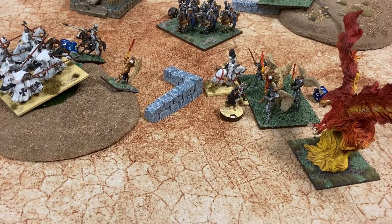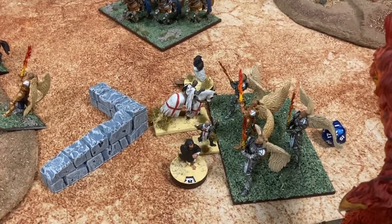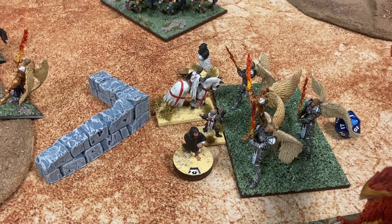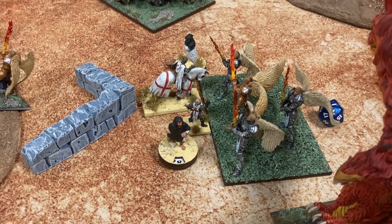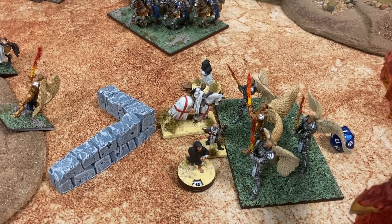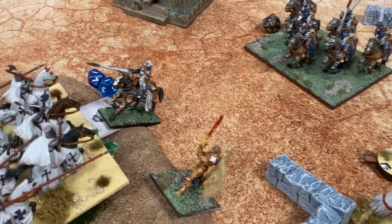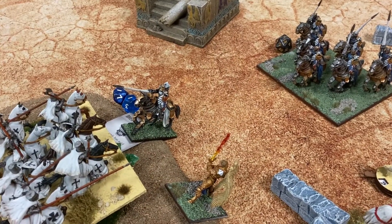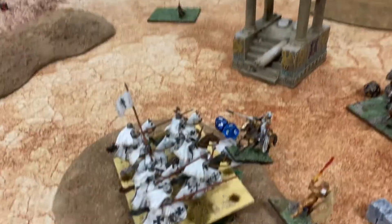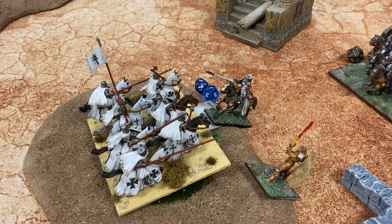Turn five for the Basileans: the phoenix moves back out of the way. The Alohi came in and charged the chaplain — even though they had nine wounds on him, he was on a rule of three so they only wavered him, not killed him. Shots came in against the paladin with two wounds. The paladins are dead. These got shot by the archers and took a wound, but the iron resolve held.